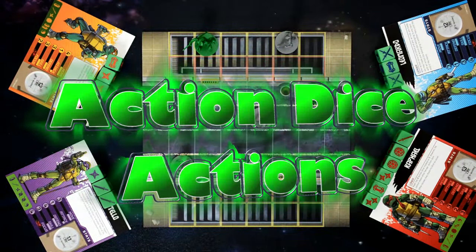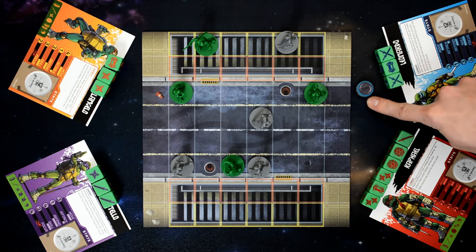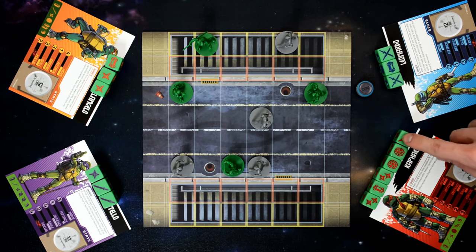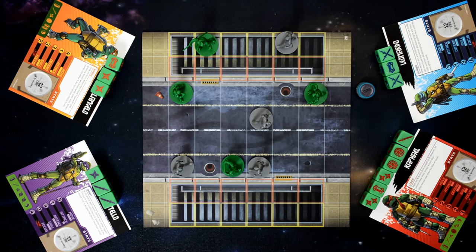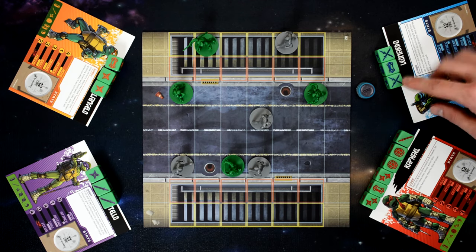During a turtle's turn, they have manhole covers equal to the number of action dice they have, including the two they share with other turtles. When spending a symbol on an action die, they cover it up — each die can only be used once per turn. Some dice have multiple symbols; when you spend those, you must use all symbols on them — you cannot split them and use only one.